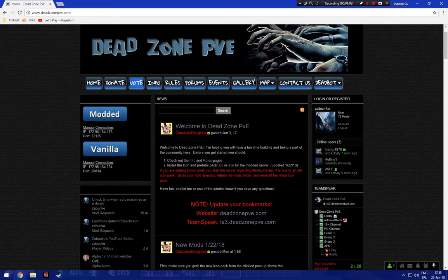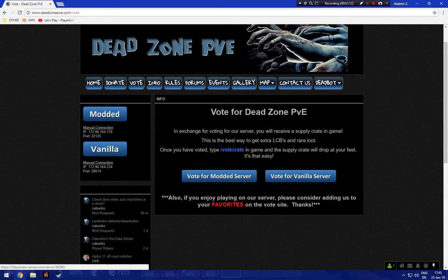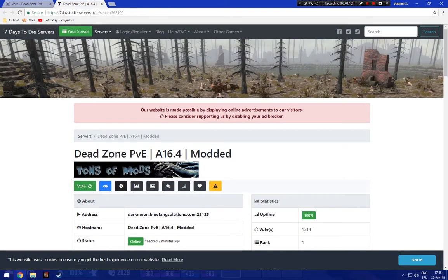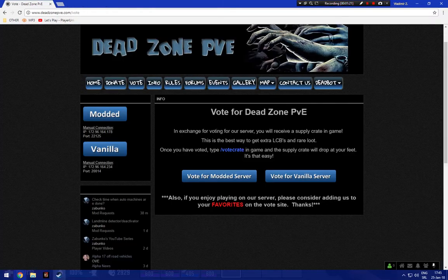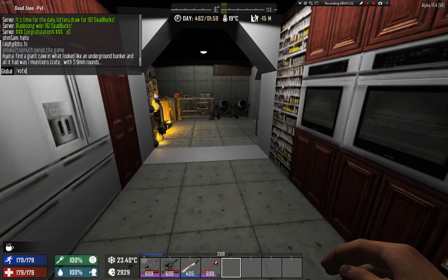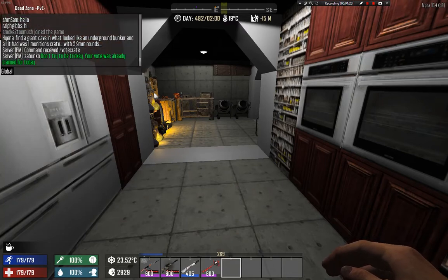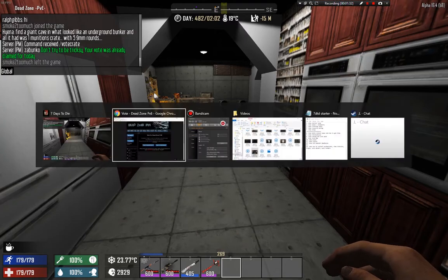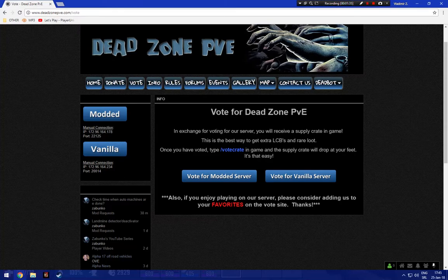Two important things I use every day. First is vote — go to vote for the modded server and vote. When you vote, go to your game and type 'vote crate' and you get a reward. This reward comes in all shapes and sizes: supply drops with guns, solar panels, land claim blocks — because you can't craft land claim blocks on this server, they are rare items you can also buy from the custom shop — and many more things.